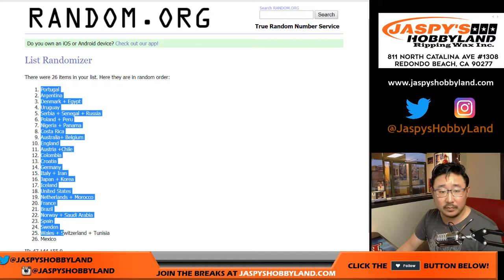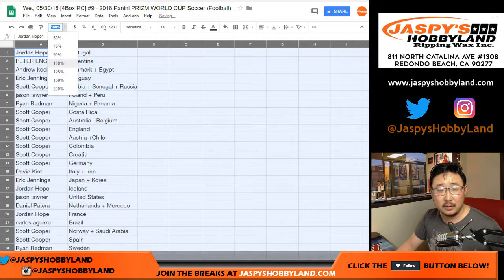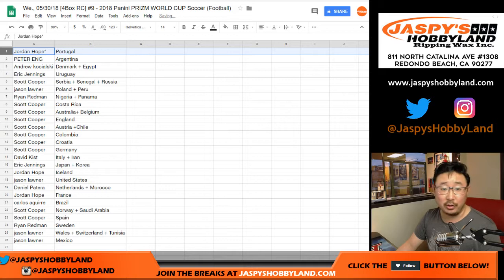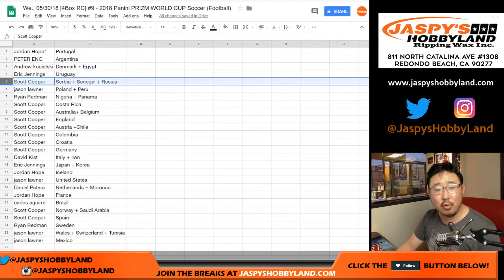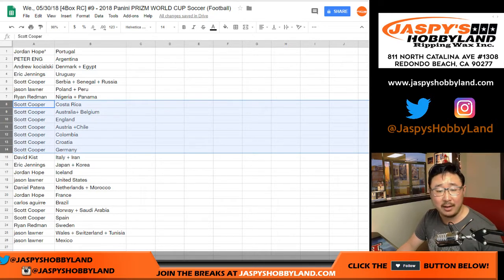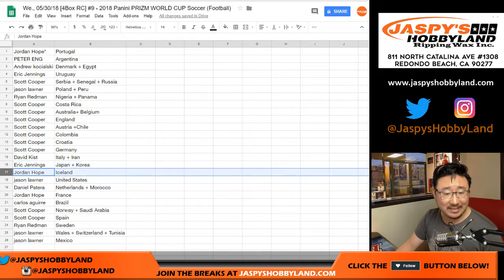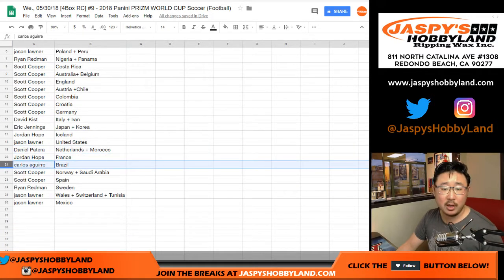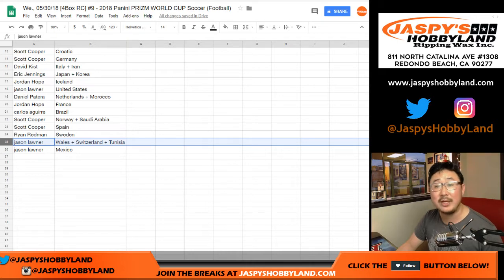Portugal down to Mexico. Jordan with Portugal. Peter with Argentina. Denmark and Egypt for Andrew Kaye. EJ with Uruguay. Scott Cooper, you got Serbia, Senegal, and Russia. Jason with Poland and Peru. Ryan Redmond, Nigeria. Scott Cooper's got a lot of spots — Costa Rica, Australia, Belgium, England, Austria, Chile, Colombia, Croatia, and Germany. David Kiss with Italy and Iran. EJ with Japan and Korea. Jordan Hope, Iceland. Jason Launer with the United States — can't believe we're not in the World Cup. Daniel Patera, Netherlands and Morocco. France for Jordan Hope. Brazil for Carlos. Coop, you got Norway, Saudi Arabia, and Spain. Sweden for Ryan Redmond. Jason Launer, you have the rest: Wales, Switzerland, Tunisia, and Mexico.